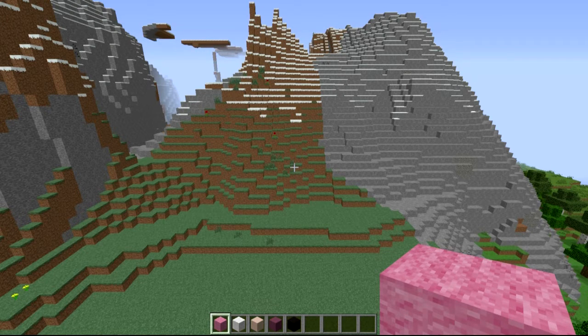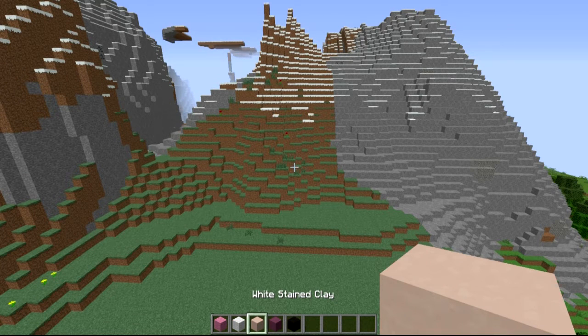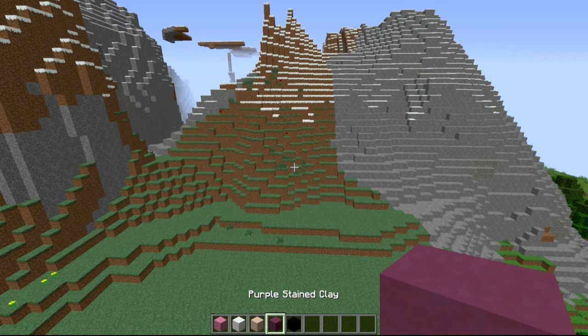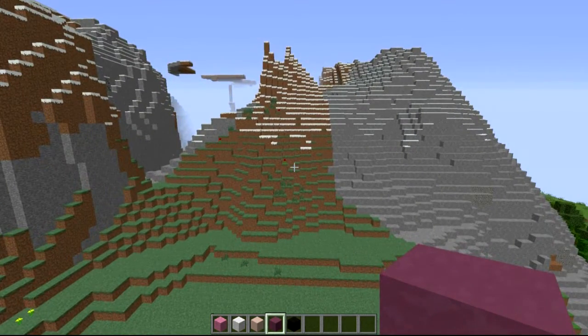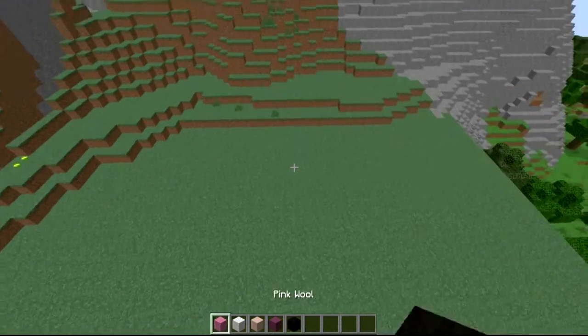So I'll give you a rundown of the colours you're going to need for this 2D pig's head. You're obviously going to need that sexy pink wool, you're going to need white wool — just wool — the white stained clay, which is a little bit different, purple stained clay — you're not going to need a lot of those, just a little few — and the same with black wool as well.